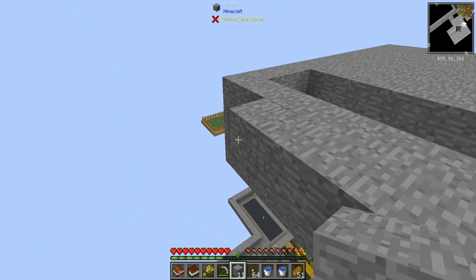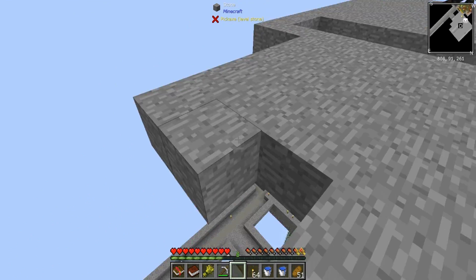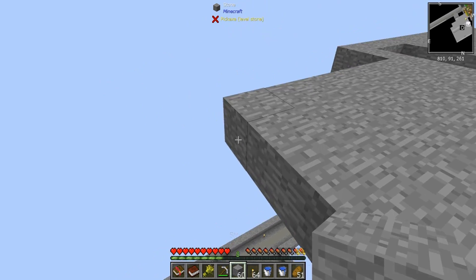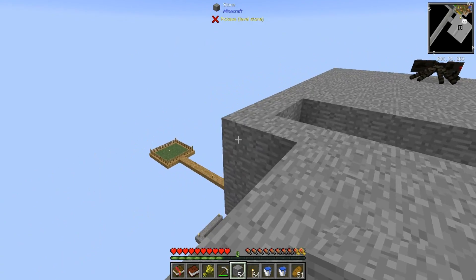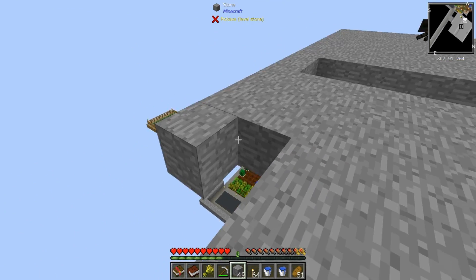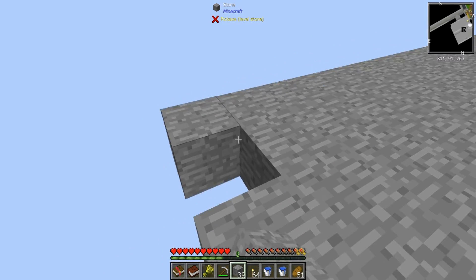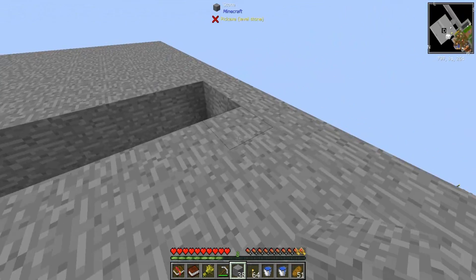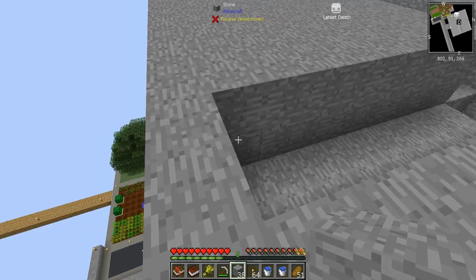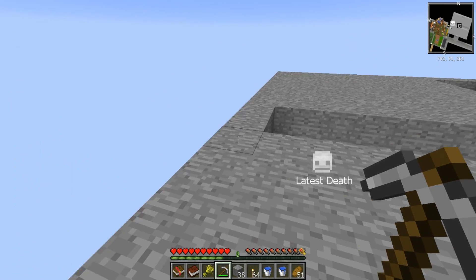This thing is gonna work better if we had fans to push the mobs into the water, or vector plates, or anything like that. But honestly I'm not insanely worried about that right now — I think it'll work well enough. Since you have bones now you can put them in your crafting table. Get out of here spider!